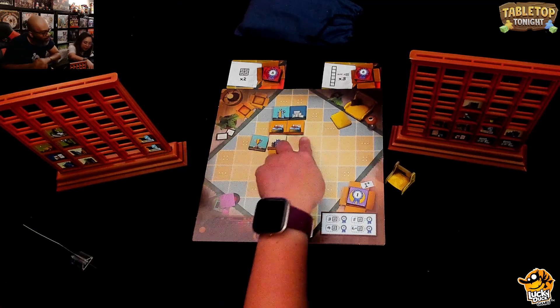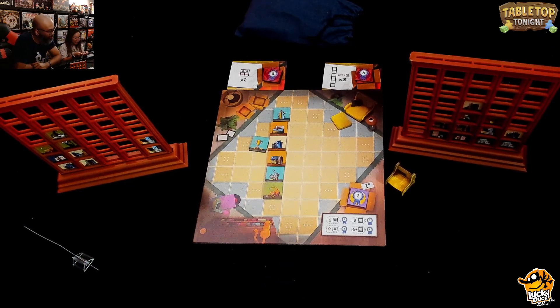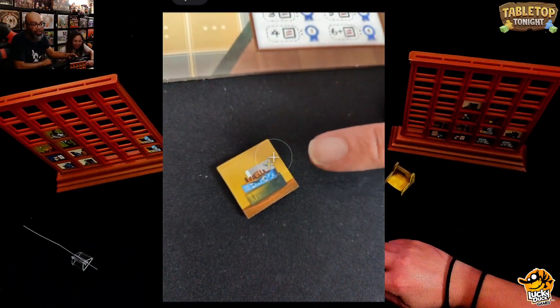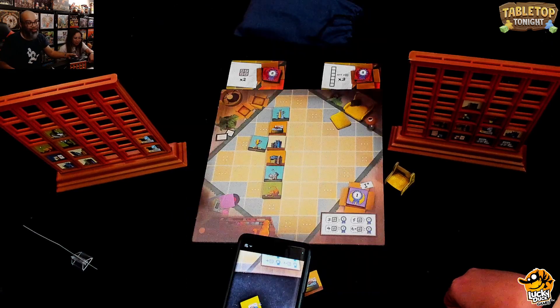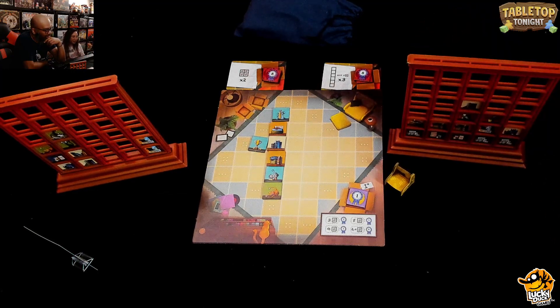They look at some board game tiles and wonder which games they are — some are unrecognizable. Ruel fills in more tiles including board games. He points out the bottom row now has all picture frames. They wonder: with those picture frames, would they be full of pictures of board games? Absolutely — or dogs.